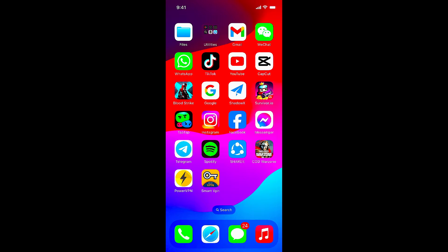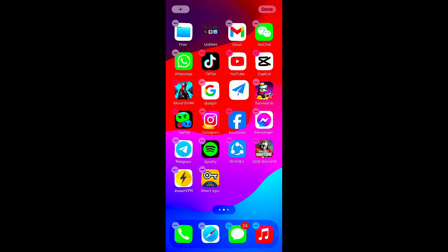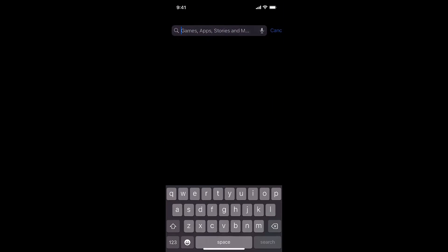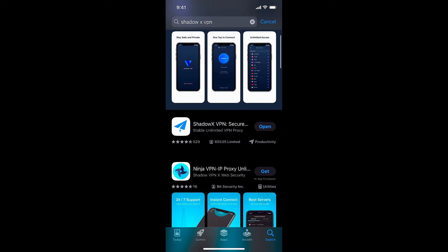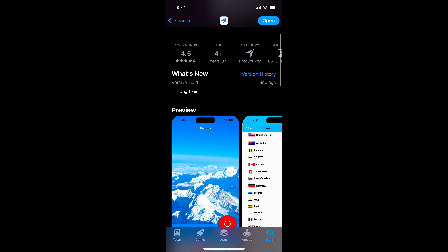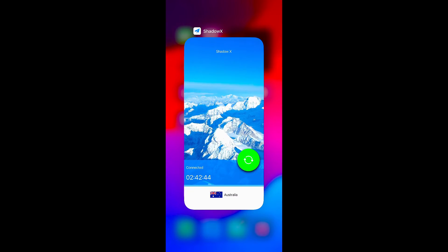The VPN name is Shadow X VPN. If you want to use it, simply open your App Store and search for Shadow X VPN — S-H-A-D-O-W-X VPN. After searching, you'll find it. Just download, install, connect to Australia, and play the game. It's that simple.